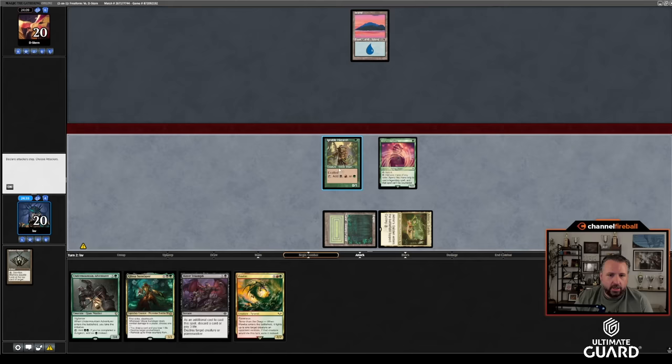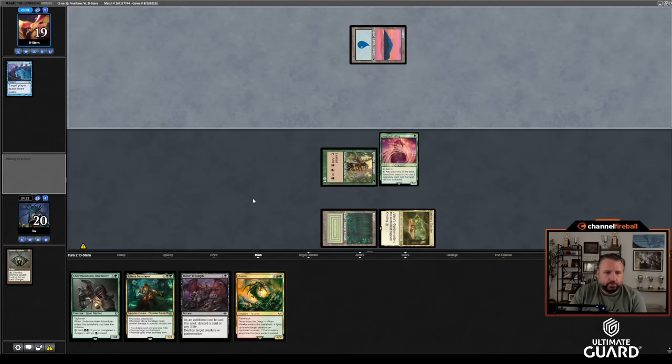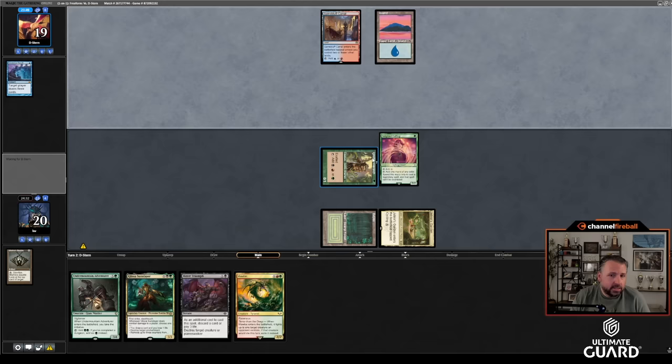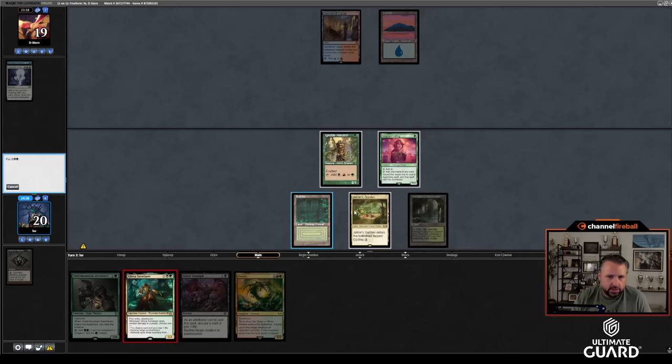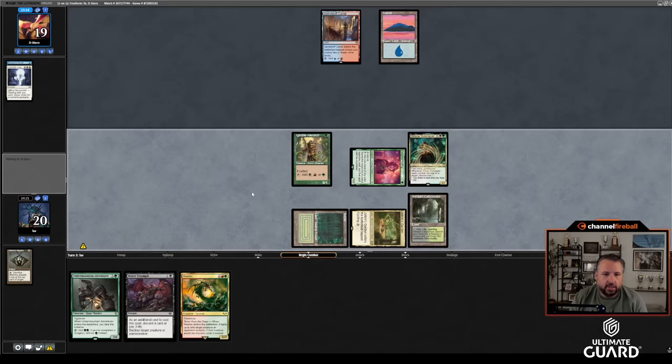I'll just play Delighted Halfling and attack for one. I can play Undermountain Adventurer — oh Ancestral Recall, very nice. If I do that it's obviously much better than resolving Glissa, but Glissa is uncounterable thanks to Halfling. My teammate played Dustin round one — Dustin has Counterspell, Daze, and Force of Negation. I think I'll just play Glissa here. I don't really want to get countered — no real reason to have that happen. I'll pass with mana up because I don't care about attacking for one, and maybe cast Bitter Triumph on something.